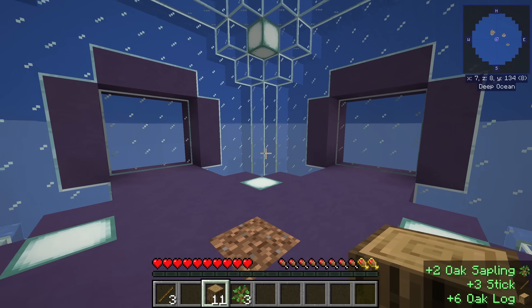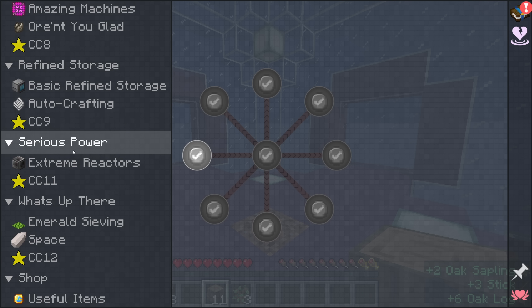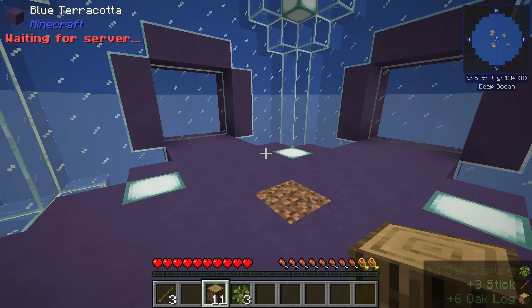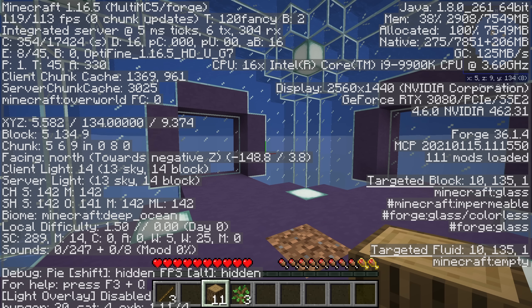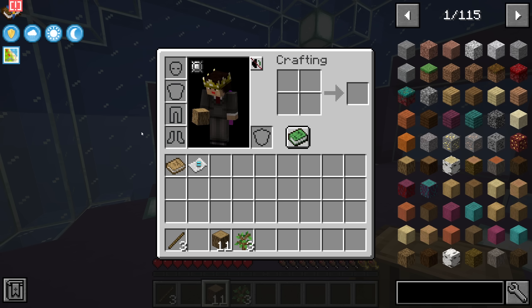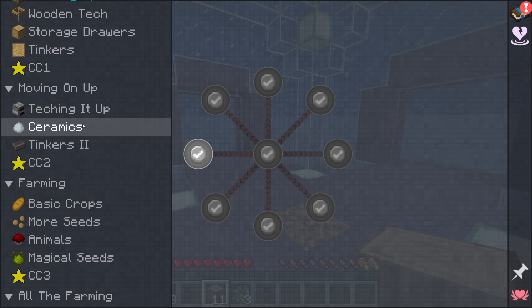Before we go any further, let's take a quick look at the quest book and give an overview of the mod pack. There are quite a few quests and — about halfway down on the right — you can see it's got 111 mods loaded. It's fairly light as far as mod packs go. We've got a bunch of tech mods, and the pack does have some changed recipes.